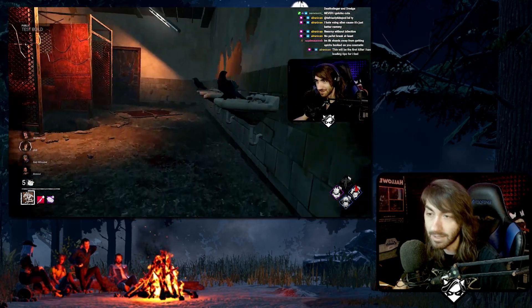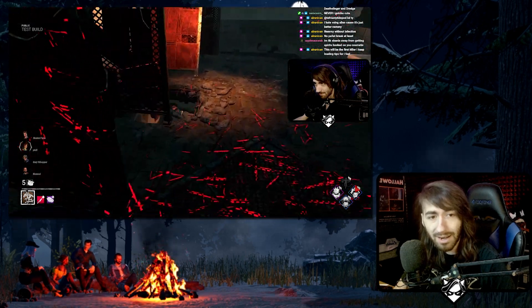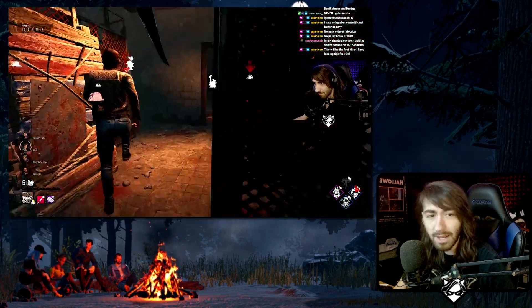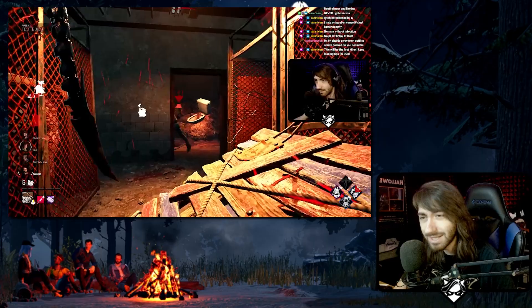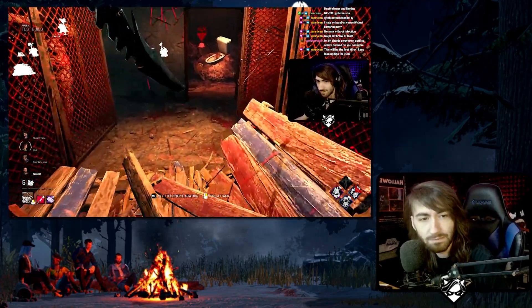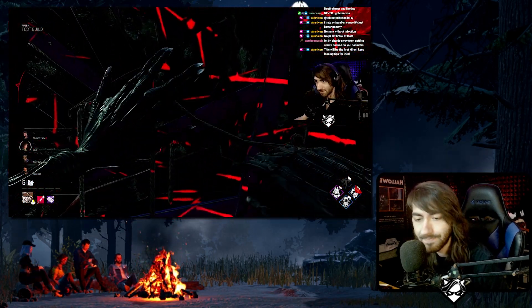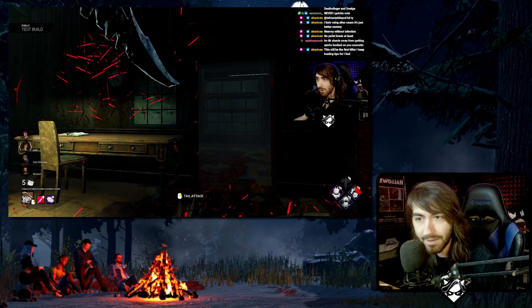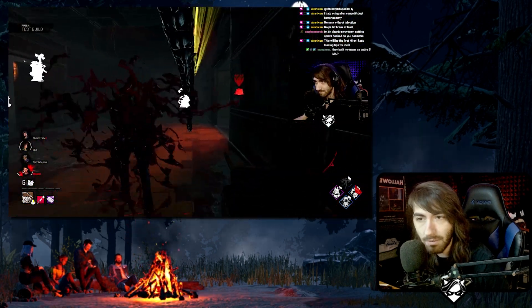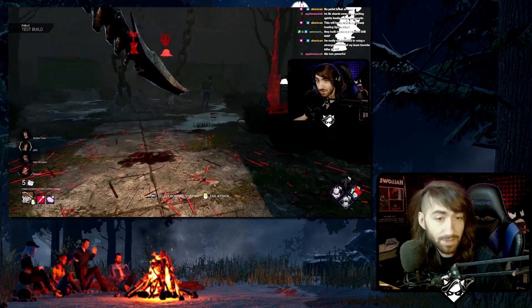Not from a strength perspective — obviously that's still Nurse, Blight, and all that — but in terms of just having a full and complete kit that does everything right and doesn't really have any weak points. It's not that the Alien is particularly shortcoming in any way; it's just dwarfed by better killers with better powers. But in terms of its own strength, it has nothing really in the way of flaws. So let's talk about how the Xenomorph is the perfect killer.